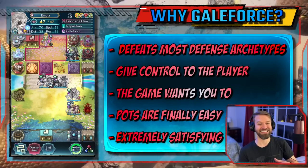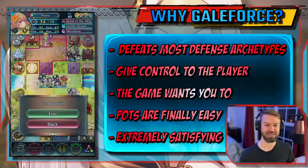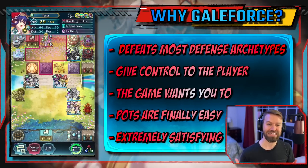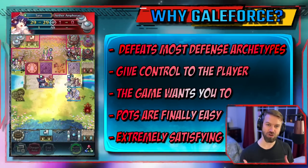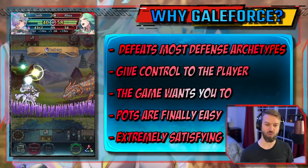Pots. Am I the only one who thinks pots are just the most annoying part of this game? Player-faced strategies in general don't worry about them — they're very easy to get with those. It's also extremely satisfying taking the game into your own hands, not having to worry about AI. It really makes this strategy worthwhile.